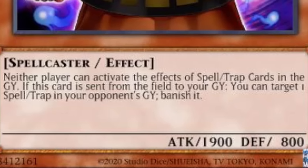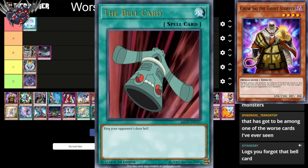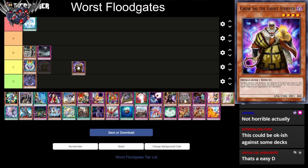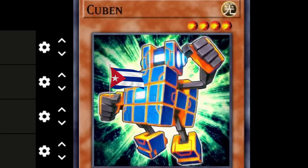Next up we have Chai Sai the Ghost Stopper. Neither player can activate the effects of spell or traps in the graveyard. If this card is sent to the graveyard, target a spell or trap in your opponent's graveyard and banish it. There's actually a lot of spell traps that have effects in the graveyard — pretty much all modern archetypes get at least one that does something from the graveyard. So it's a lot more useful than you'd think. I'm gonna put this one probably next to Aurora Paragon — it's not as useful as the barrier statue, but not that horrible. I think this is probably Aurora Paragon tier.